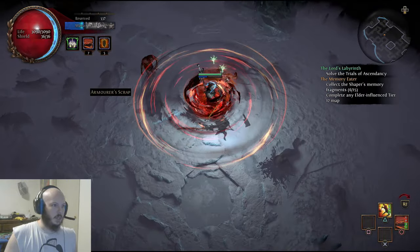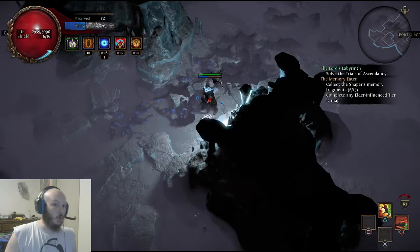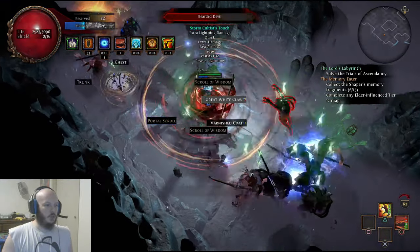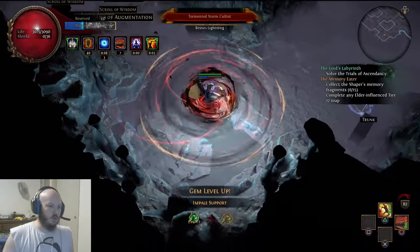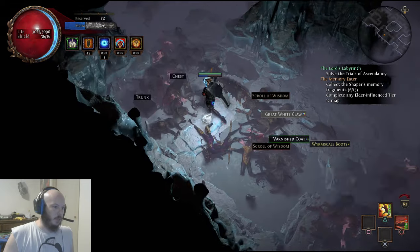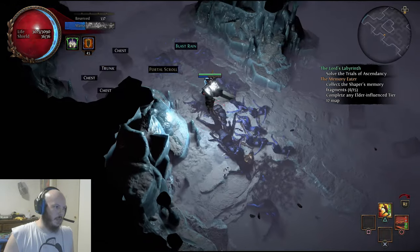The reason people run Glacier is because it's absolutely phenomenal when it comes to location. One of the first things you'll see when you run this map is the monolith — it's super early on in the map, which makes it extremely useful if you're just farming monoliths. And boom — right there, there's another Glacier map.